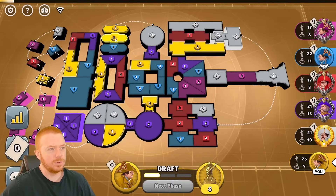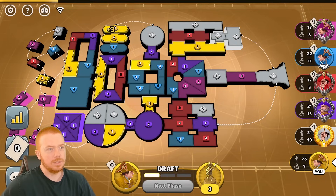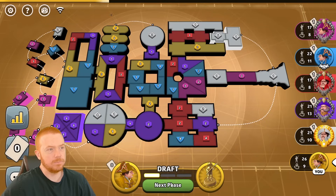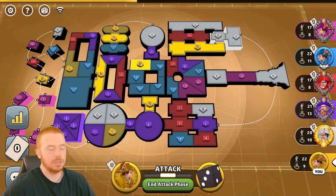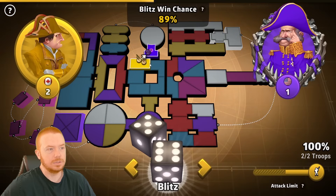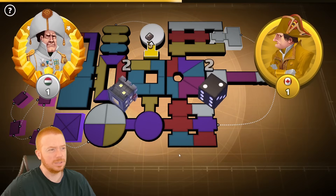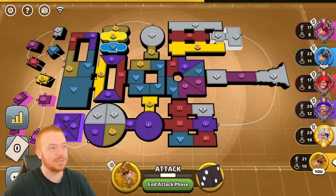So I go three on here and then like this — I try the five on two and a three on one. As if I lose a 91% roll to start! Okay, well...